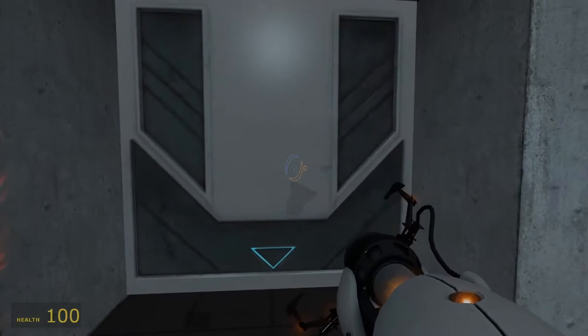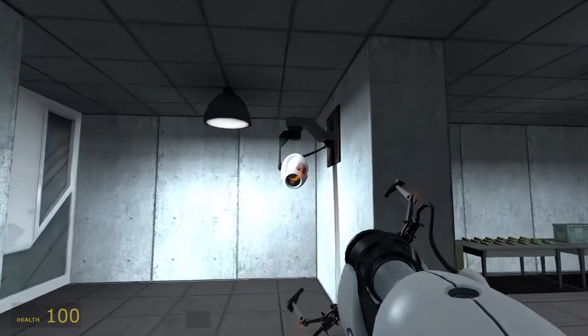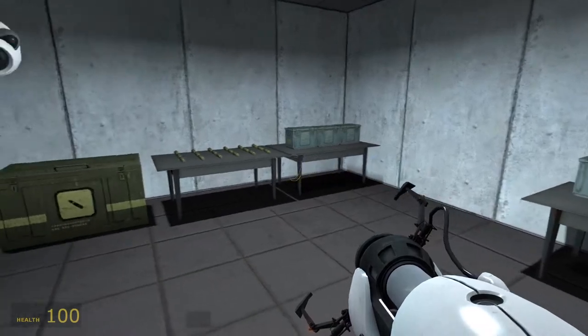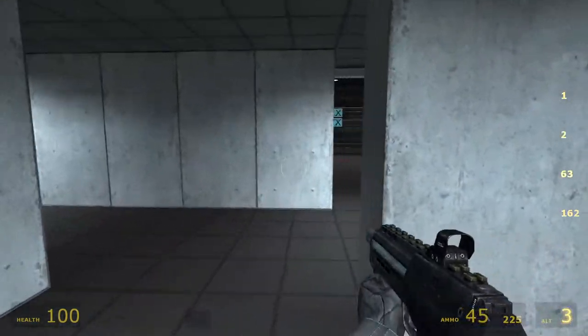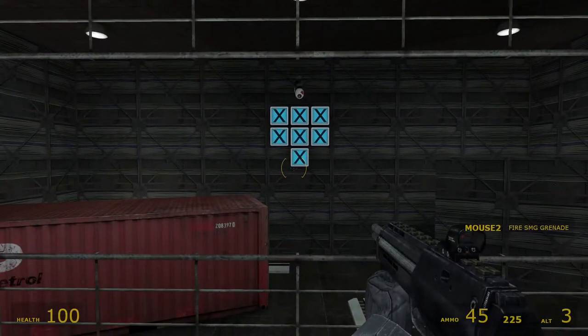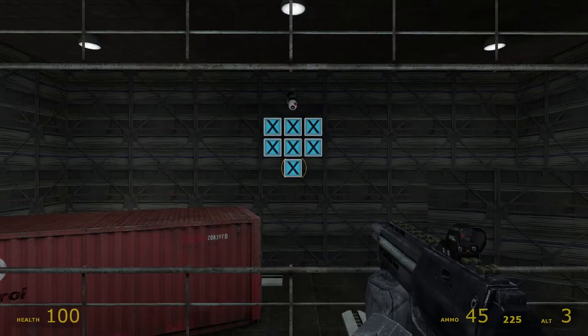Good job. Head into the next area. Welcome to the Blappature Mesa targeting range, where you will receive training in firing a weapon, reloading, and firing the attached grenade launcher. Please pick up your weapon and advance to the firing stage. Hit every target in order to complete the course. If you miss the first time, don't worry — it'll come around again. Try reloading during pauses, rather than waiting to run out of ammo at a critical time. To fire your grenade launcher, use your alternate fire button.